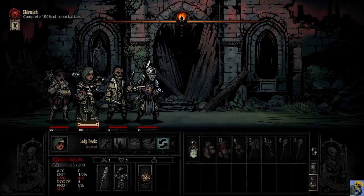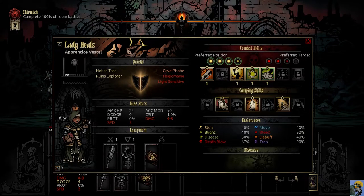You can drag trinkets off a hero and give them to someone else even inside the dungeon. If you find a trinket in the dungeon it goes into your inventory and you can equip it right there. Also, when you're not in combat you can right-click your character and turn skills on and off — you can switch your loadout even within the dungeon, not just at the hamlet.